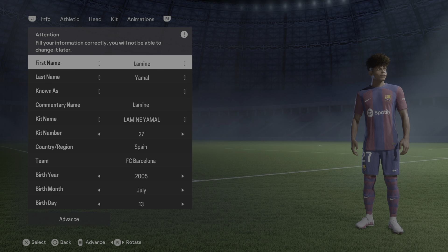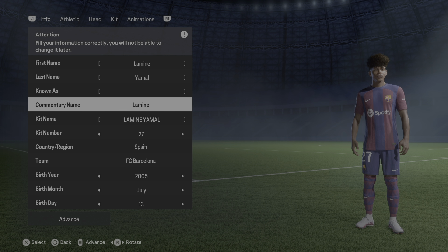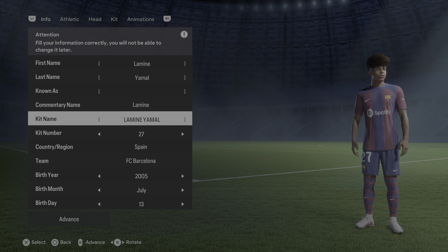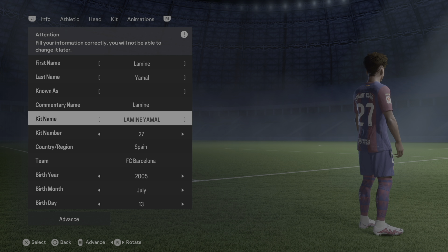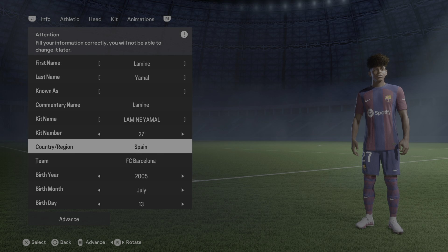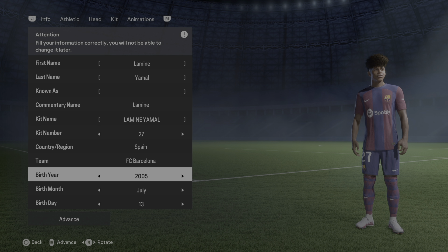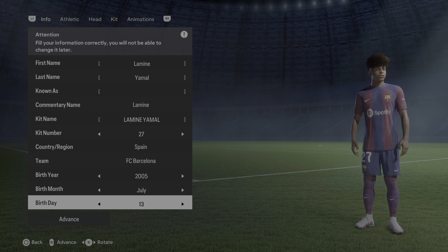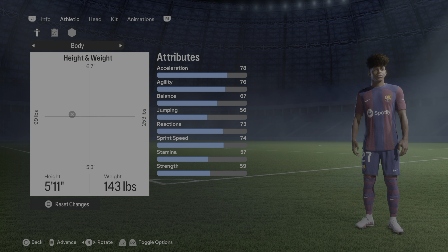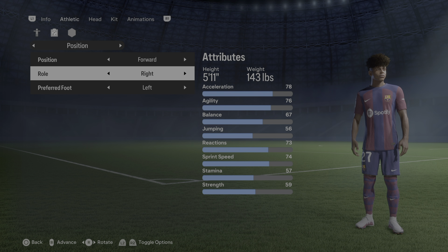Without further ado, let's get right into it. First name: Lamin, last name: Yamal. The commentary name is in the game as Lamin. The kit name uses both Lamin Yamal on the back. He's currently sporting kit number 27. He's from Spain — I know he's also from Morocco — but it is rumored he will be playing for Spain. Team: FC Barcelona. His birth year is not 2005, but as you can see, that is the limit. It is July 13th. He's 5'11", 143 pounds, position is forward right wing, and he's left-footed.